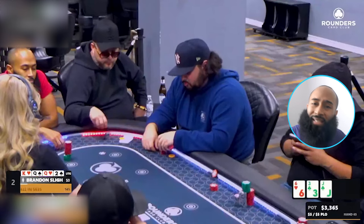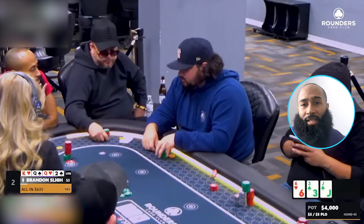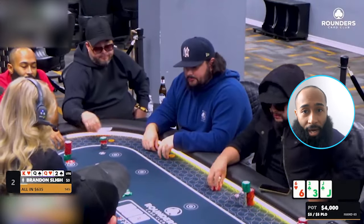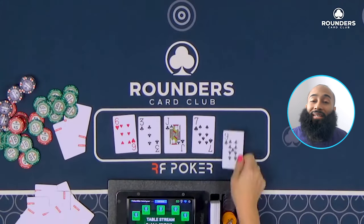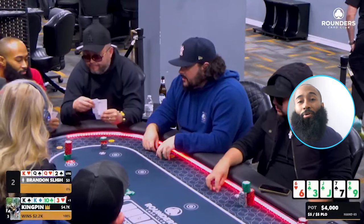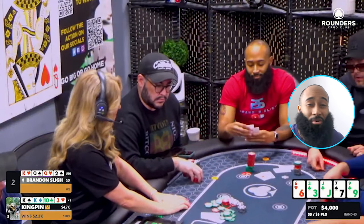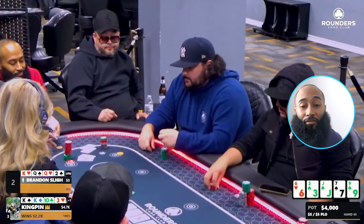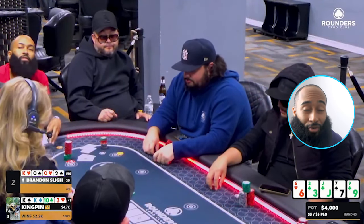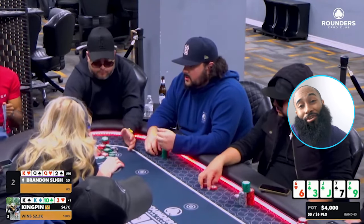Unfortunately within two seconds my opponent to my left puts in the call. The cutoff folds, so we're going heads up. The flop comes six-three-jack, two clubs. This is not what I wanted to see — at least there's one heart on the board. I only have roughly $300 behind, so essentially I'm all in for $1,500. My opponent snap-calls and the runout comes seven of spades, nine of clubs — a horrible runout for my hand.